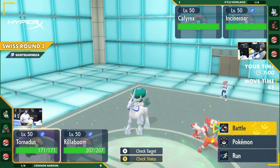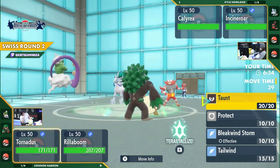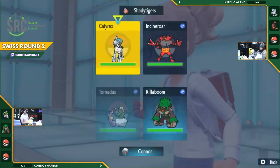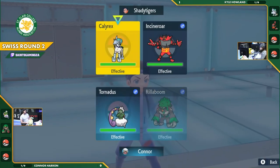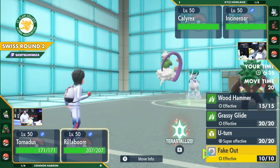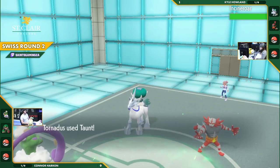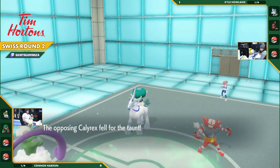This is a scary spot — Tornadus has Prankster so it's guaranteed to get off one status move, choosing between Taunt and Tailwind. Tailwind is more likely here. If Glacial Lance comes out from Calyrex, Tornadus is toast, but then Connor gets a free switch into whatever he wants — potentially Terapagos, getting an immediate shot in. And it is going to be a Taunt onto Calyrex Ice.